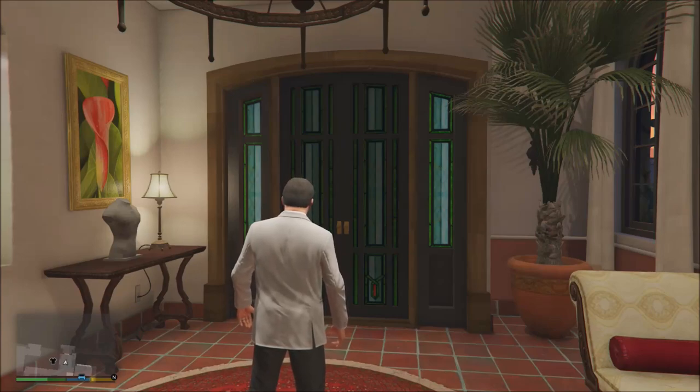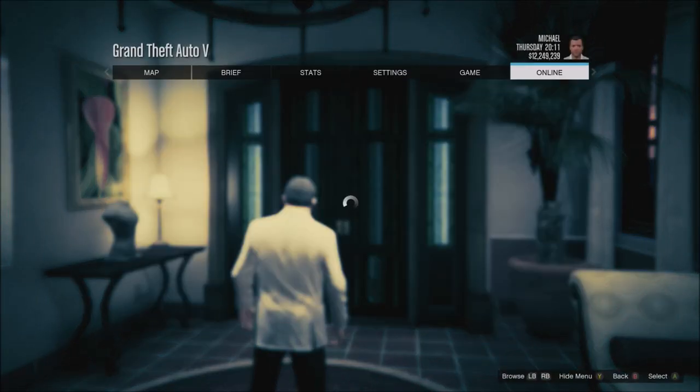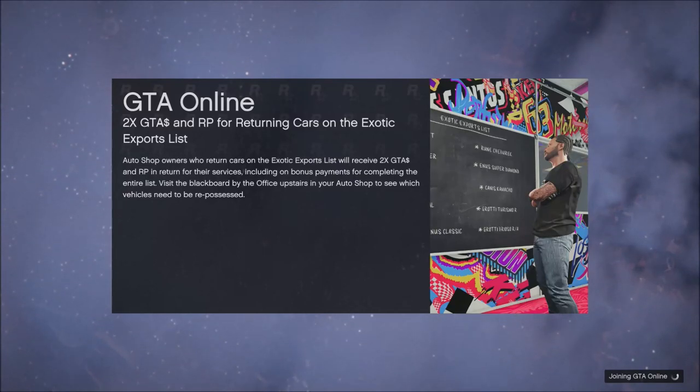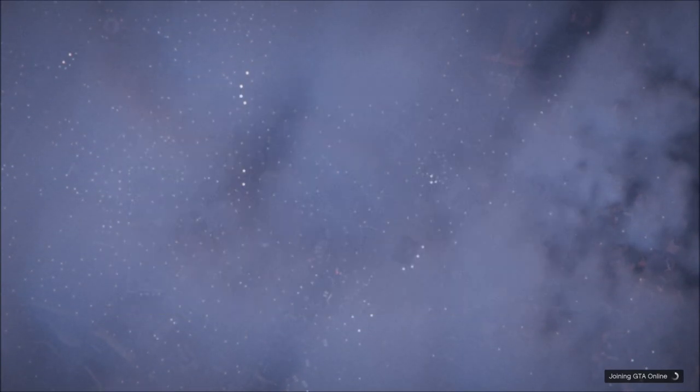Alright guys, today I'm going to show you how to join a solo public session after the latest patch on GTA 5 Online. It only takes about 60 seconds and it doesn't require any phone, internet cables, any websites, or any sort of third party anything, so it's extremely fast and easy, and we're going to jump right into it.